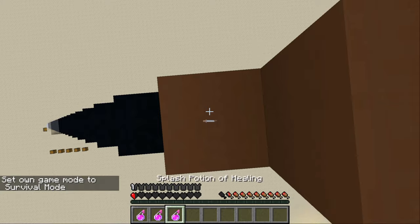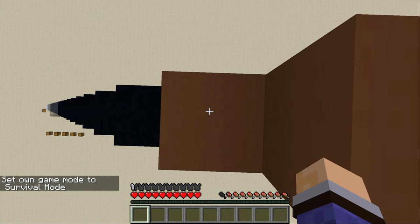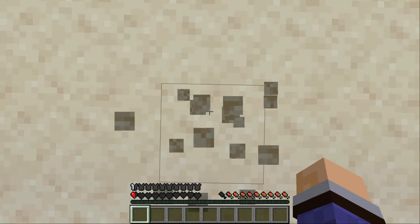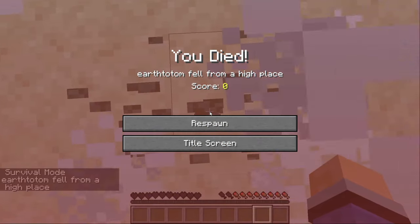So I'm assuming 41 is going to do it. Let's give it a go — let me just sort out this health situation first. Level 41: still half a heart. Incredible. Here we go, 42 — finally, we died. So feather falling 4 on leather boots takes the death height from 24 all the way up to 42 blocks.